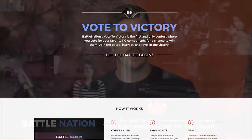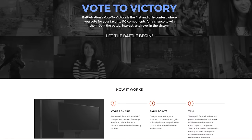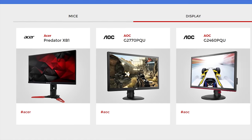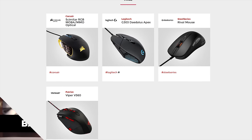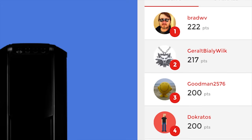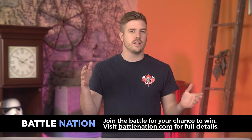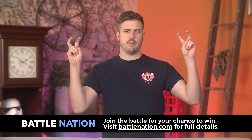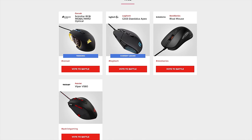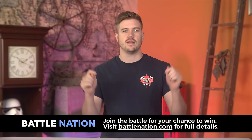Battle Nation is the place where you interact with other enthusiasts and vote on your favorite parts for a chance to win awesome PC components. The contest will run for about six weeks, during which time there will be six individual week-long battles. Each battle features a different category like displays, graphics cards, mice, etc. By voting in each battle and interacting on the site you earn points and climb the leaderboard. At the end of each week the top 10 players are entered to win the highest voted product in that category, and by the end of the six-week competition the top 50 players on the leaderboard will be entered to win the ultimate gaming PC. This week's battle is actually a double header with both mice and displays battling it out for your pick. Full details available on BattleNation.com linked in the video description.